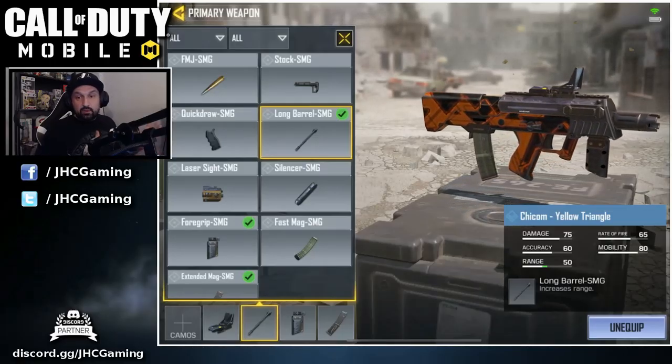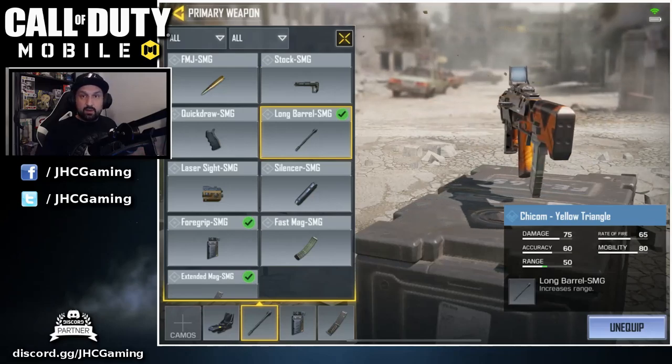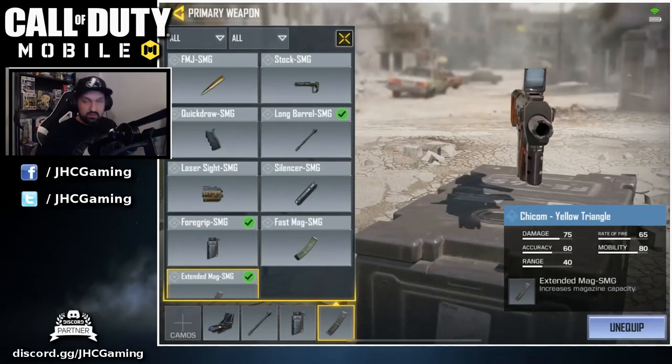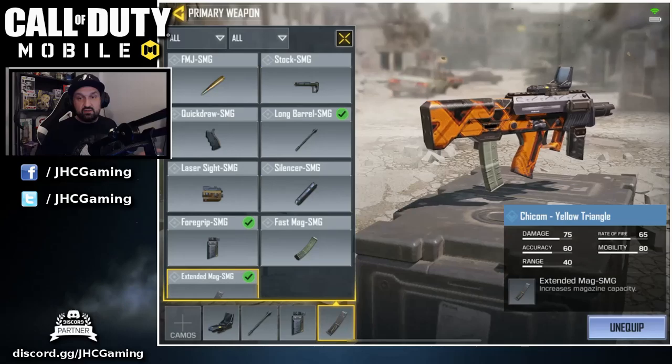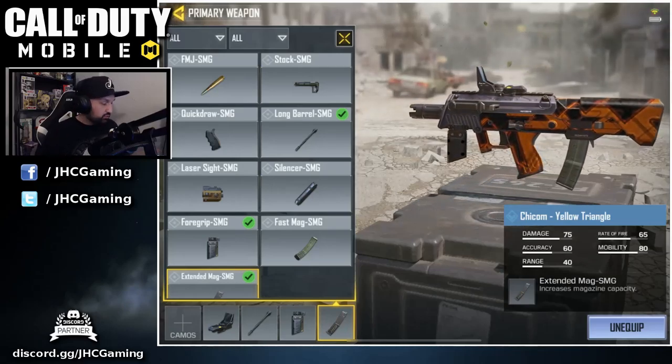So here's my loadout. I will go with the barrel because the range seemed a bit short on that weapon, and anytime I use it in battle royale it seems like I'm aiming down sight almost always. I will go with foregrip for extra accuracy and I will go with the extended mag. Leave me a comment below what do you guys use, because I don't have much experience with that one, but that's what I'm gonna use today.